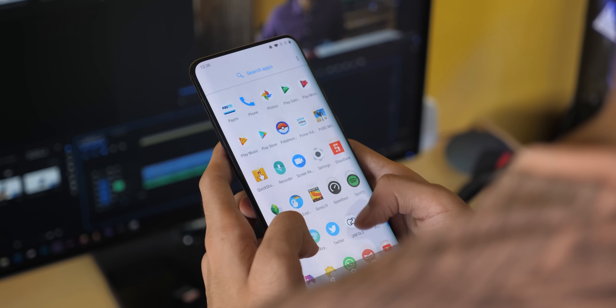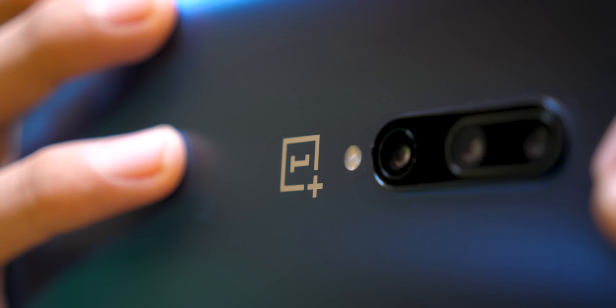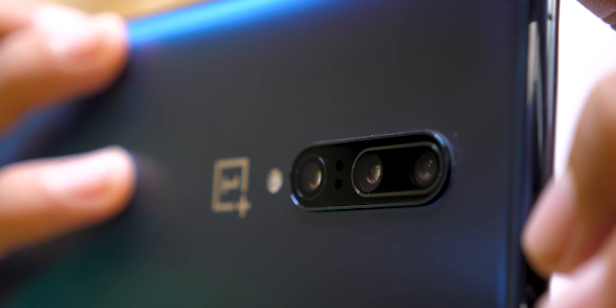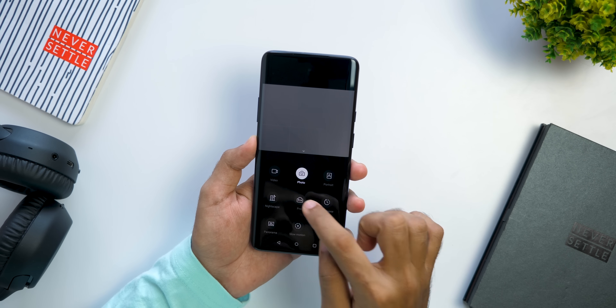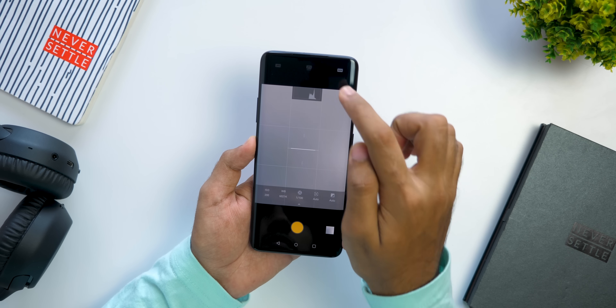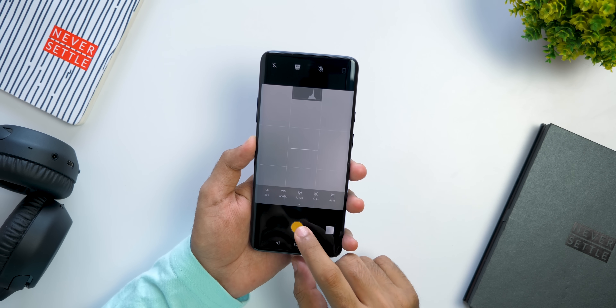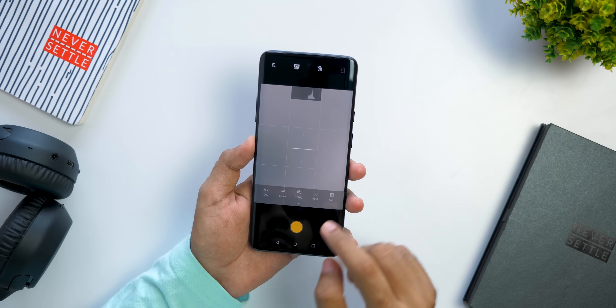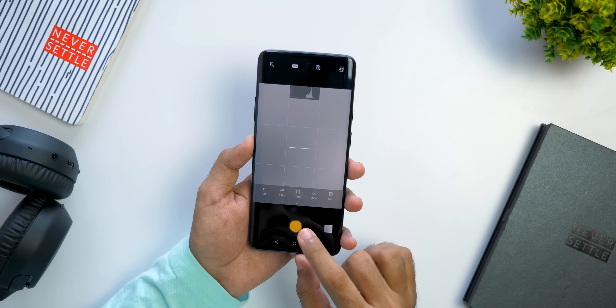Now let's talk about some tips and tricks. As the OnePlus 7 series comes with 48-megapixel cameras, how do you shoot a 48-megapixel image? Simply open the camera application, click on Pro mode, click here and select 48-megapixel JPEG — and boom, 48-megapixel images will be captured. You can also click RAW images by selecting RAW, and then edit them in the Snapseed application.